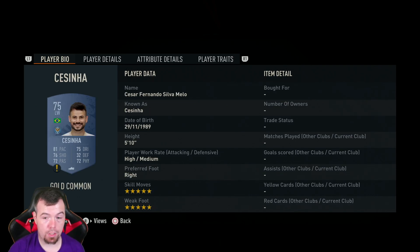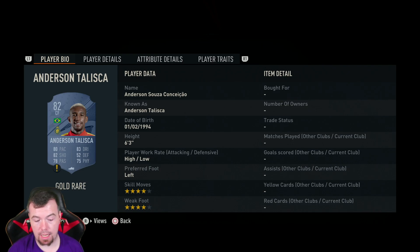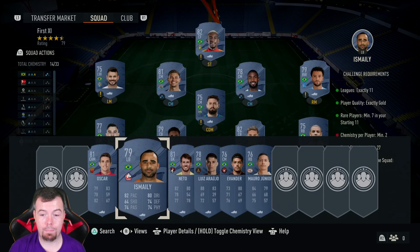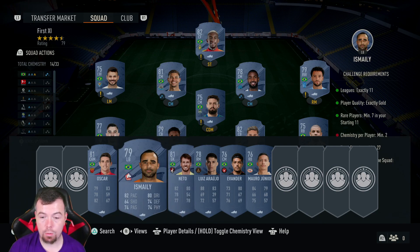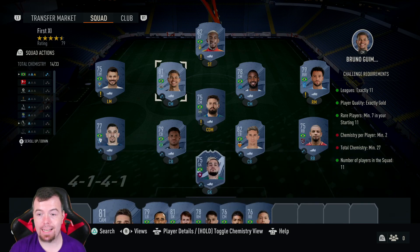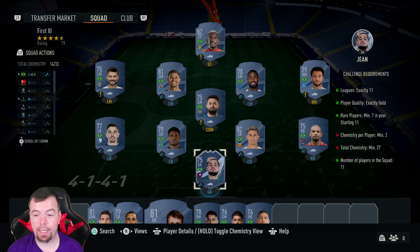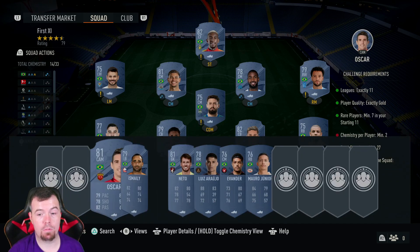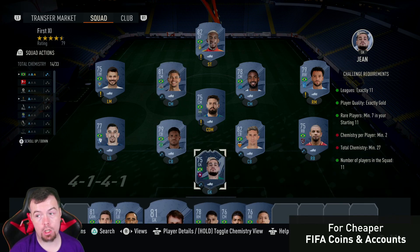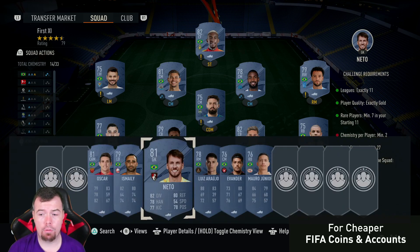Taliska is actually a needed player, and very surprisingly he's so cheap — he's 1.3k, but there is a position change needed on that one. You can also use other players: Ismaili, Neto, and Oscar — but Oscar is stupidly expensive. Originally I had Oscar and Neto in goal, but those two are over 10k between them now, so this current method is actually cheaper. There are different ways you can do the Brazilian one, so just bear that in mind.